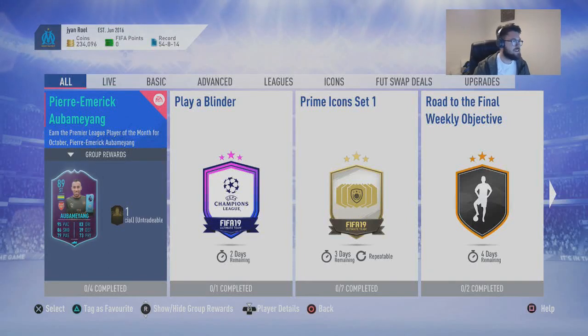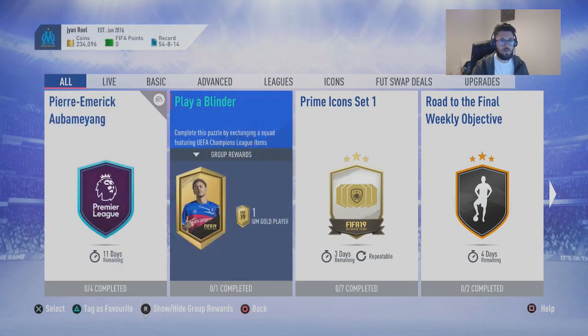Alright guys, back again. So obviously there's two SBCs which came out today, so we're going to do the second one now. This one's called Play a Blinder. Complete this puzzle by exchanging the squad, featuring Euro or Champions League items. And you get a premium gold players pack for this one.